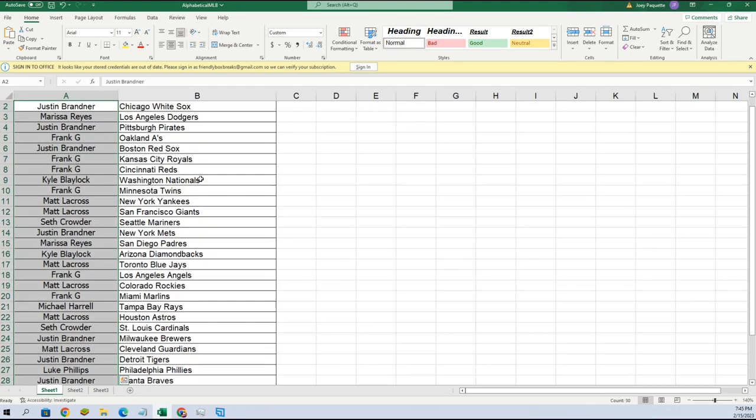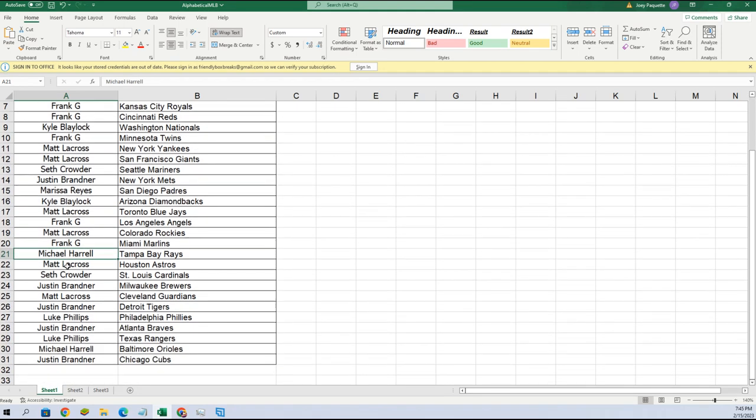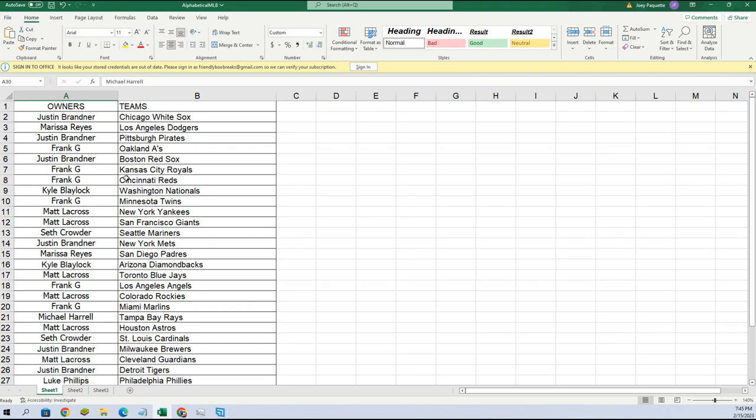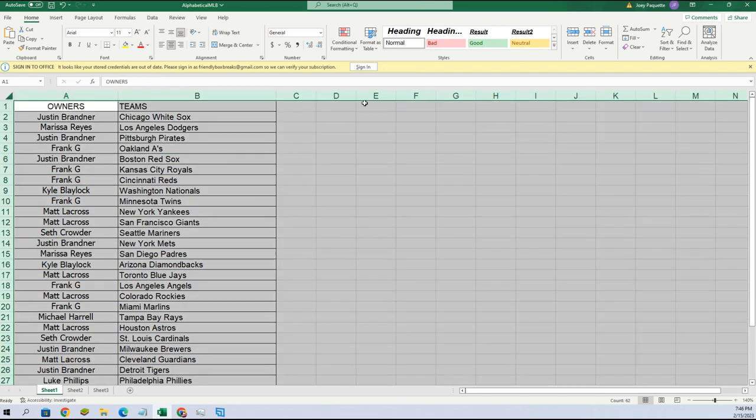Here are your teams: Justin got the White Sox, Marissa Dodgers, Justin Pirates, Frank A's, Justin Red Sox, Frank Royals, Reds Kyle Nationals, Frank Twins, Matt Yankees, Giants Seth Mariners, Justin Mets, Marissa Padres, Kyle Diamondbacks, Matt Blue Jays, Frank Angels, Matt Rockies, Frank Marlins, Mike Rays, Matt Astros, Seth Cardinals, Justin Brewers, Matt Guardians, Justin Tigers, Luke Phillies, Justin Braves, Luke Rangers, Mike Orioles, Justin Cubs. Who's got those Atlanta Braves? Justin, you got the Braves. Now let's alphabetize this list.